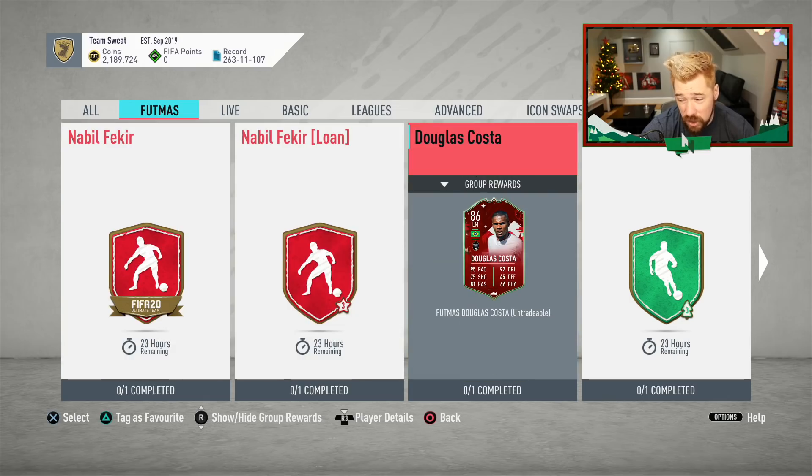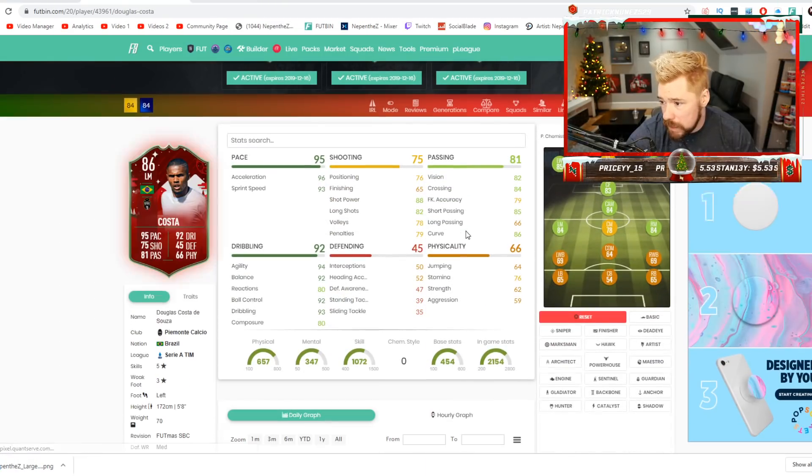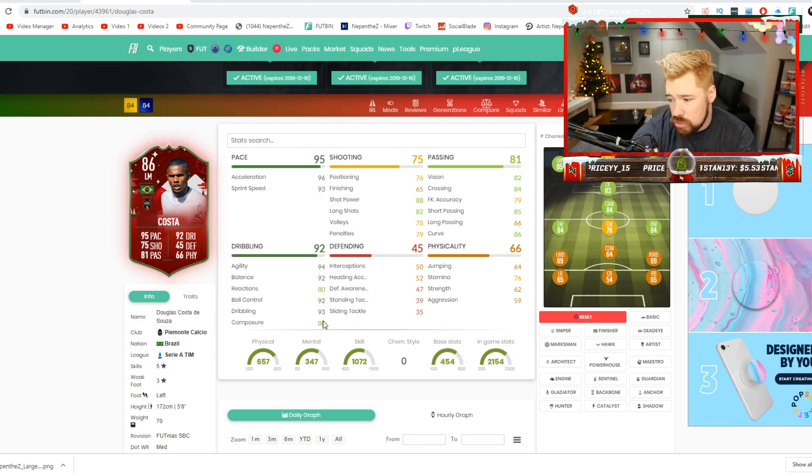But we've got an 86 for Douglas Costa, which you could make an argument that it's value. With Costa, let me have a look at his stats — his dribbling is good. His reactions and composure aren't the best.